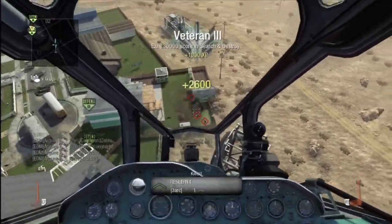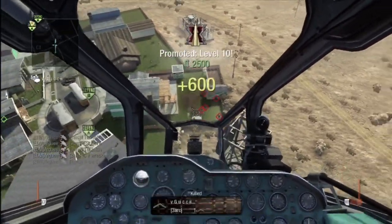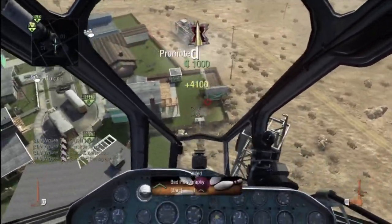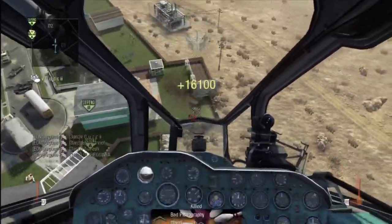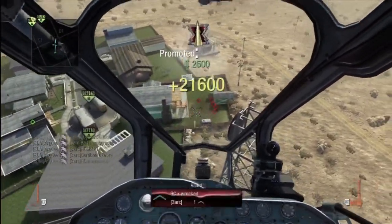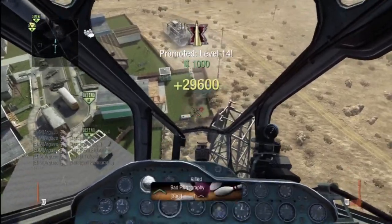Once you're in File Share you'll see your file there. Click it, count to one because there's a slight load delay — if you don't wait for that delay it won't work. Count to one and then mash A as fast as you can. If you've done this properly it will load Search and Destroy in Combat Training.